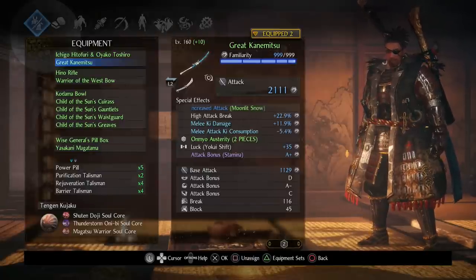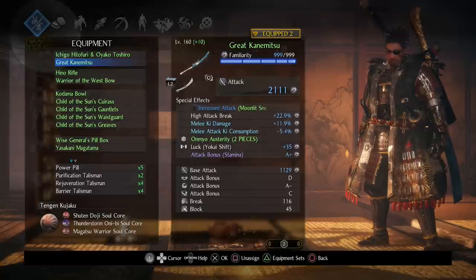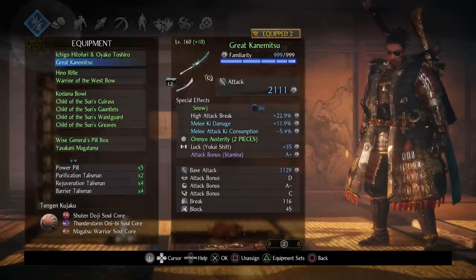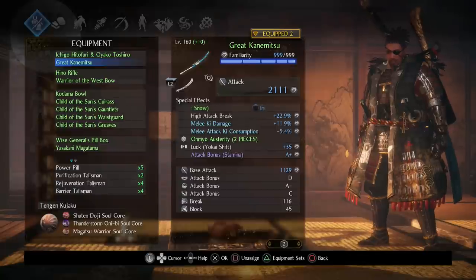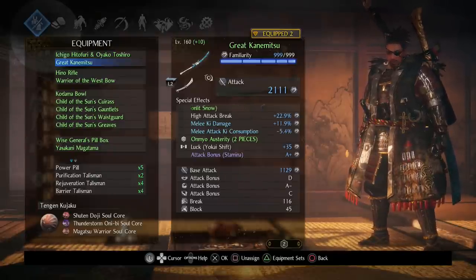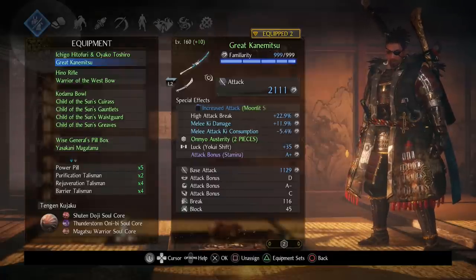I also have Luck: Yokai Shift on the weapon. To put that on there, take a corrupted weapon, soul match it with a soul core, and inherit whatever is on the soul core — like Item Drop Rate: Yokai Shift or Luck: Yokai Shift — onto the corrupted weapon. Then take that corrupted weapon and transfer the stat onto any weapon. I can't say for certain whether Item Drop Rate or Luck is better, but having either Luck: Yokai Shift or Item Drop Rate: Yokai Shift on your weapon is definitely helpful.